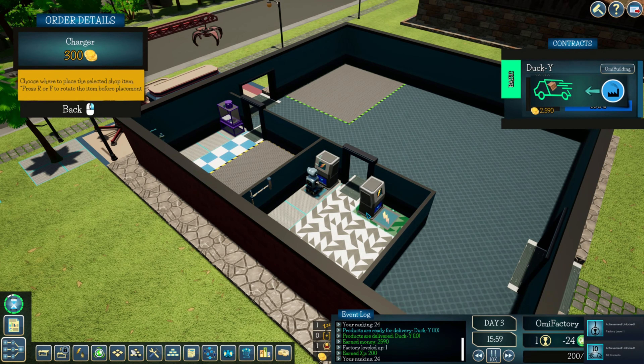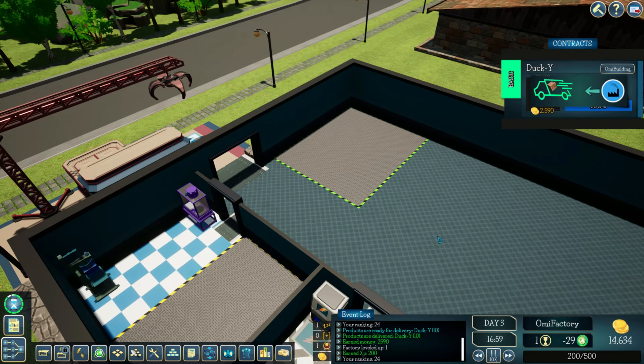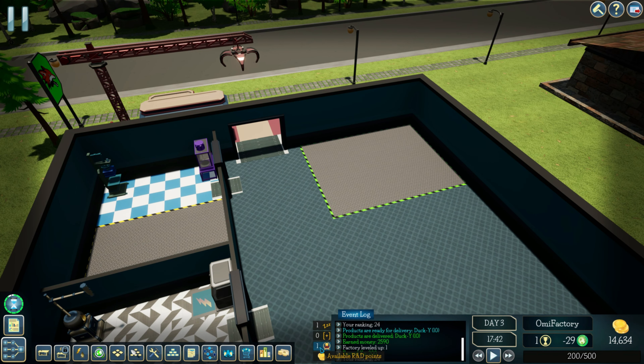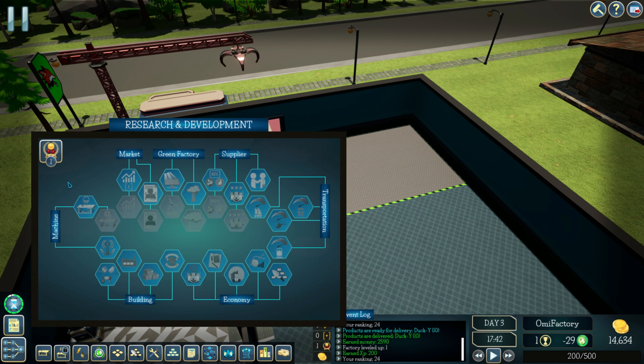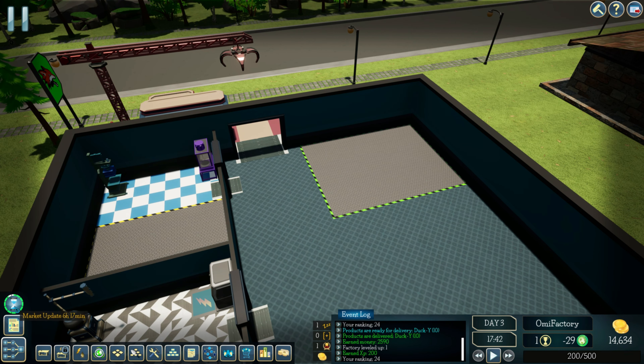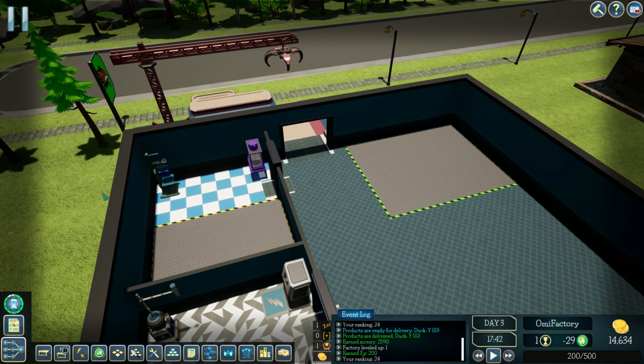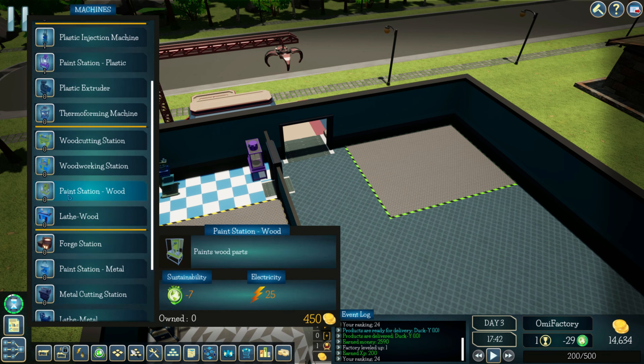Accuracy level one. We have the robot and one R&D point to spend. That upgrade costs three, that costs five, that costs three. I guess we'll get the assembly station.